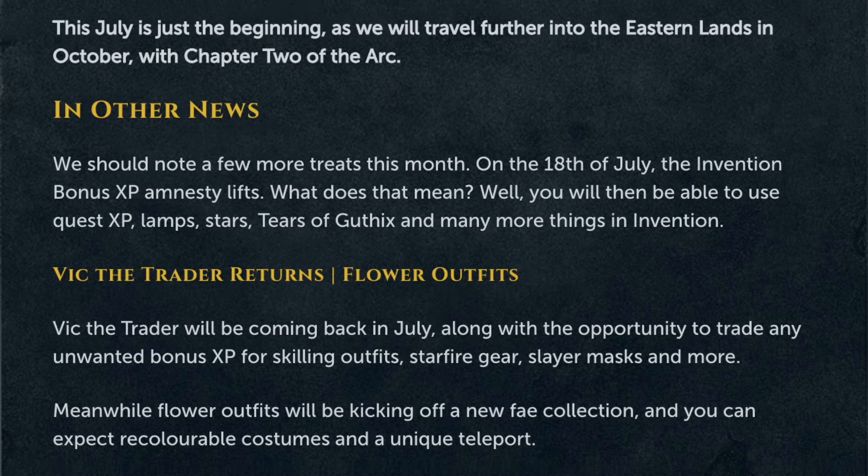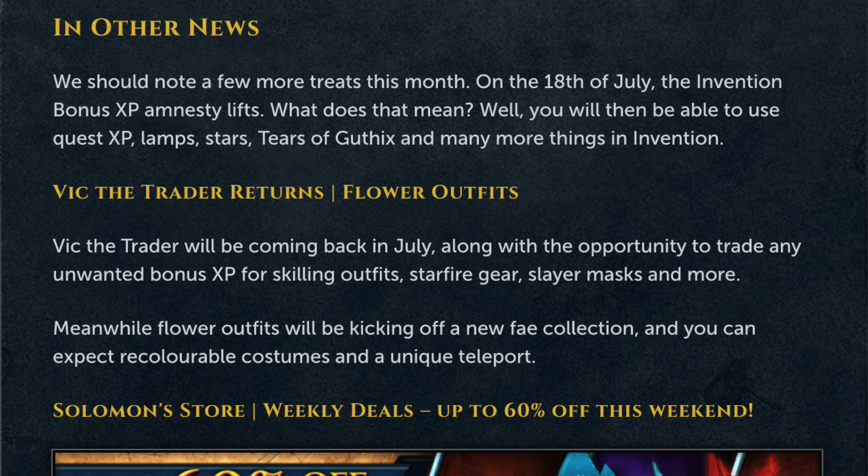This month we'll be able to buy Invention XP for real life money. I'm curious to see how much this will push the price of bonds up by people trying to buy them for spins. For the sake of the game I hope they hardly move, but if this change doesn't push them up then the VicTrader dude probably will.